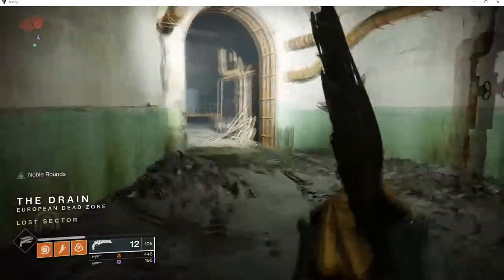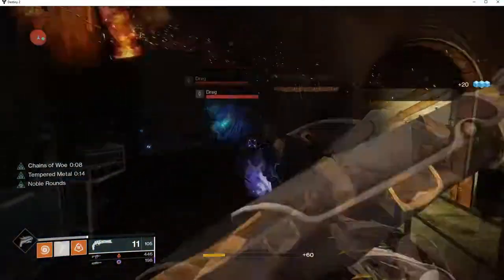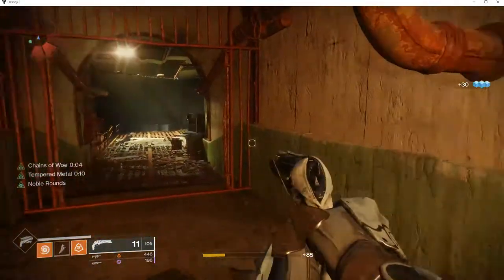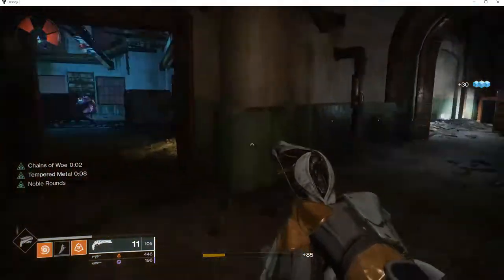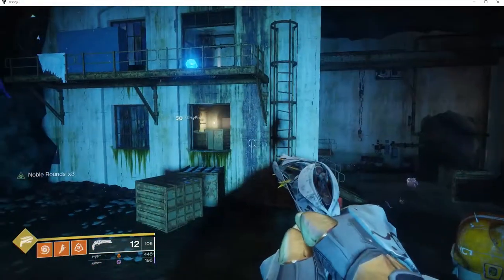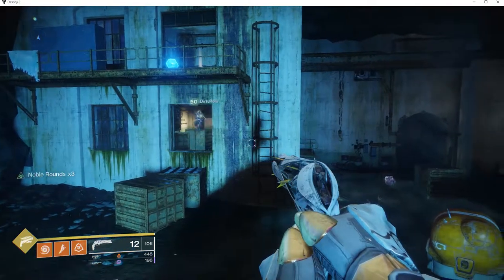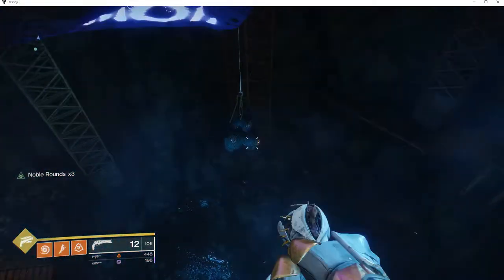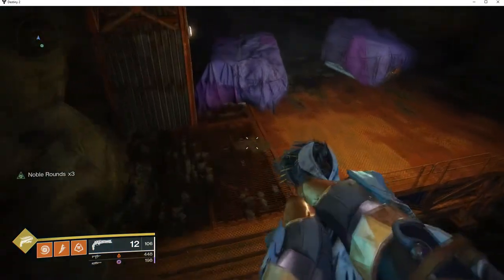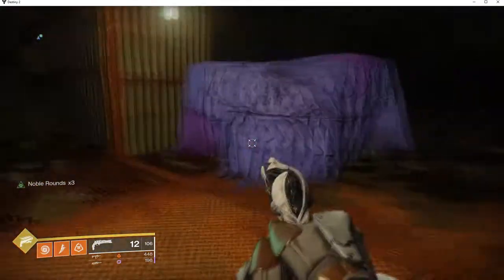Head to the outskirts and enter the Drain Lost Sector. This one is underneath the bridge in the middle of the outskirts. Once you enter the main chunk of the Lost Sector, there will be a drop-down point that most people would completely ignore as it has no actual meaning in the completion of this thing. Drop down here and go over to the small platform on your lower left and your third node will be waiting there for you, and it might smell slightly sulfuric.